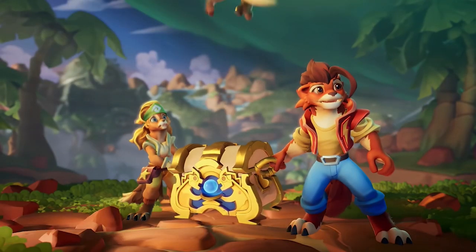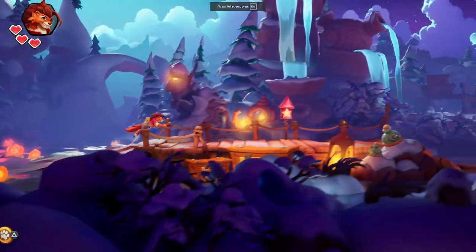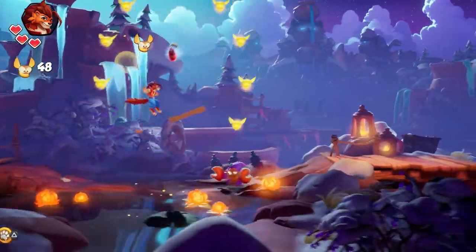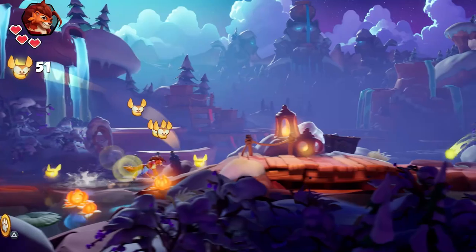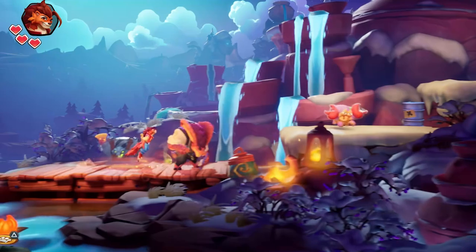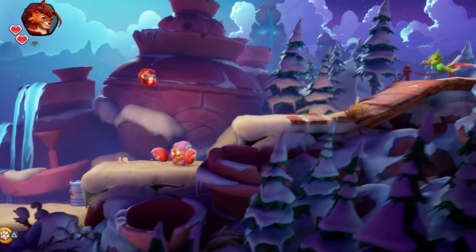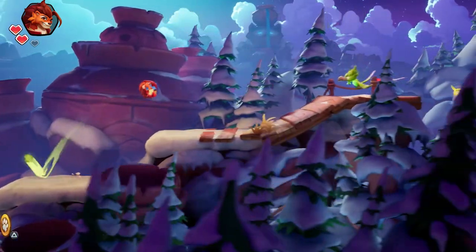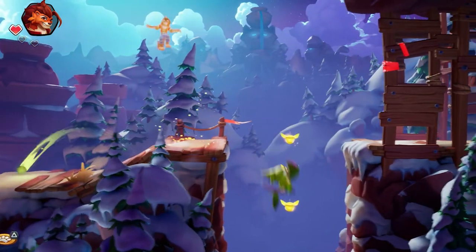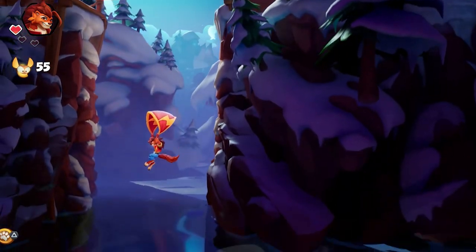Let's start with what Nico de Rico does really well: platforming. From 2D horizontal runs to vertical climbs and sprawling 3D segments, the game feels like a nostalgic love letter to classic platformers. Take this sequence, for example — outrunning a gigantic cobra dragon while narrowly dodging falling boulders. Moments like these are pure adrenaline and show that the devs get the thrill of a good chase. And let's talk co-op: grab a friend and you'll feel like a chaotic dream team, or maybe a disaster duo, depending on how well you work together. Either way, it's a blast.